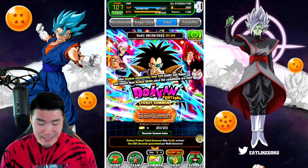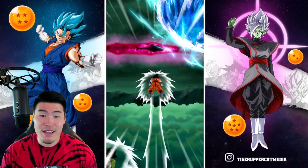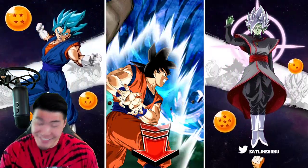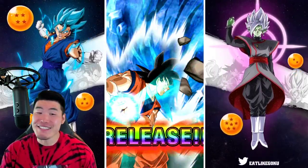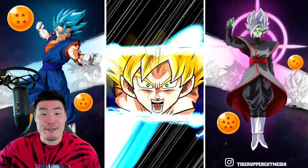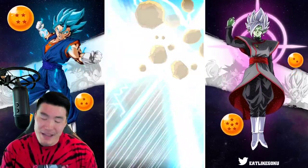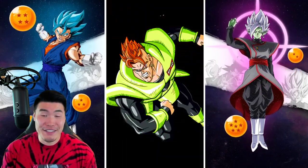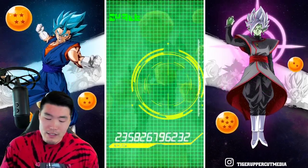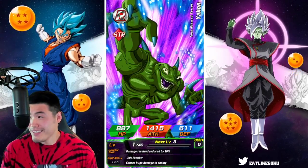Let's do the tickets first, because if I can pull Raditz on the tickets — well, that's nice. This is the secret, guys. You gotta just trash a banner and a new unit really, really badly. You just gotta say as many negative things about a banner as possible, and the game will be like, 'Oh, so I guess you don't really want this unit — you'd rather not pull it.' And then they'll just give it to you.